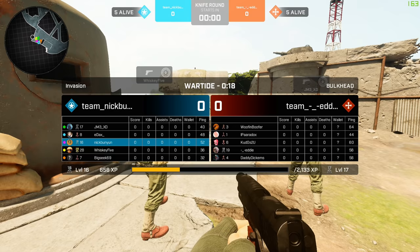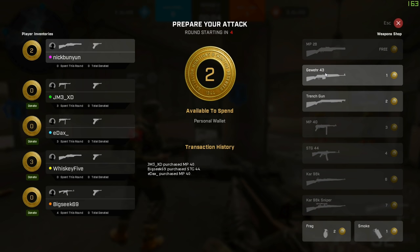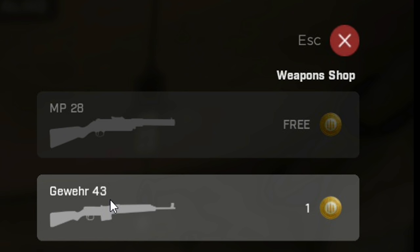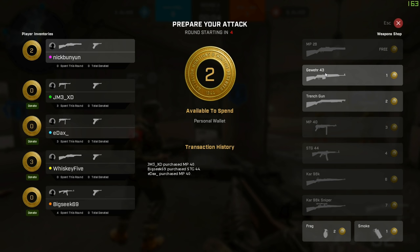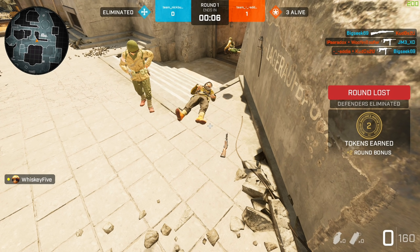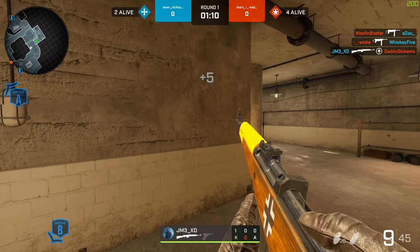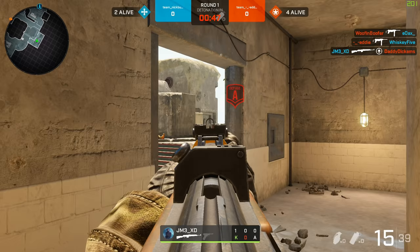When everybody is connected, you all start with a 5v5 knife round and whoever wins decides which side to play. In the buy menu you can see how many tokens you have, and you can get a weapon for free every round or upgrade to something else. On the left you see your team's loadout, their tokens, and what they buy. If you want to give them tokens, press Donate and it gives them one token — you can press it as many times as you have tokens. You get tokens at the end of the round depending on how it went — bonuses for winning, kills, objectives, etc. You cannot drop weapons, so you can't hand a sniper to a teammate — that's why the donate system exists.